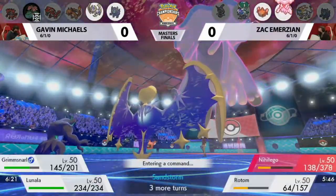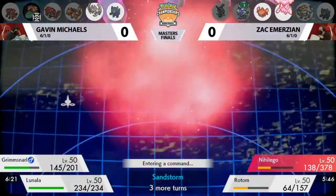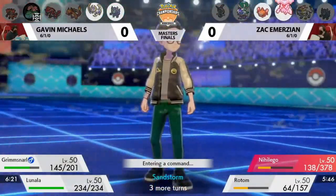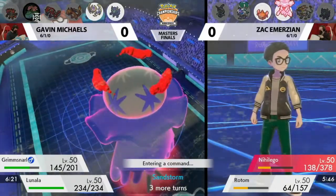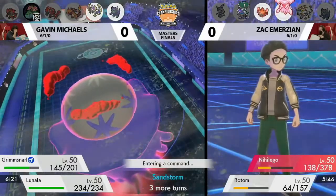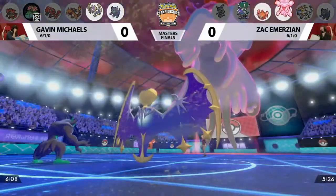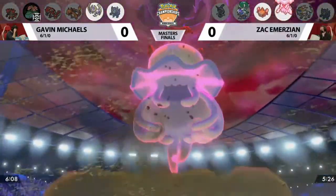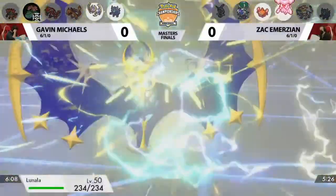Lunala comes in, taking advantage of Shadow Shield right now, so probably feeling pretty good. But Nihiligo wants to start picking up knockouts and run away with the game. I'd argue that Grimmsnarl is a juicy-looking target — get rid of the threat of Scary Face. What is unfortunate for Zach is that Rotom got the KO, so you don't actually get the Beast Boost onto Nihiligo. The Max Rock Ball will not take out Grimmsnarl — he's able to hang on.